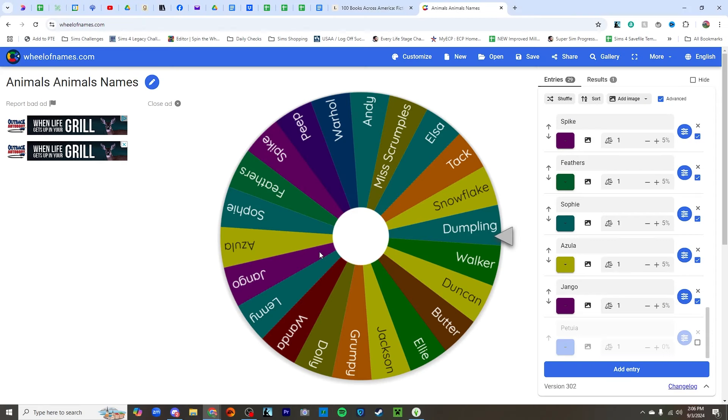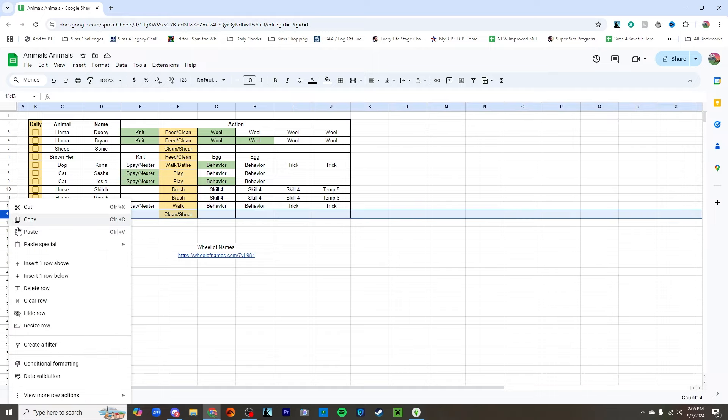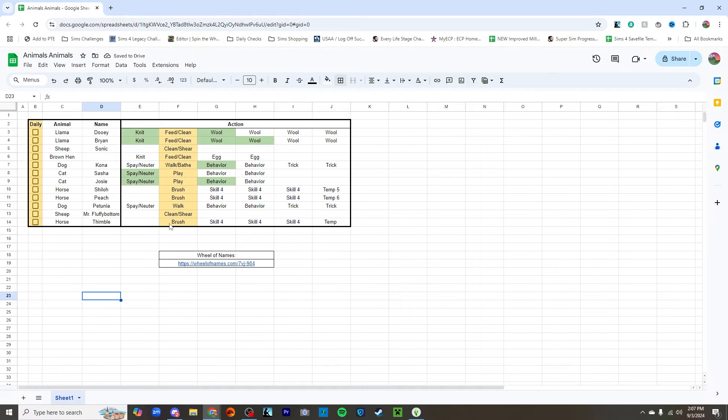He just brushed Shiloh — whoops, I'm on the wrong one. He just brushed Shiloh. We have to add another row. So we need to brush and then work on all skill levels and temperament — temperament level five. Thimble is added on here, and we have finished with Shiloh. And that is all today.